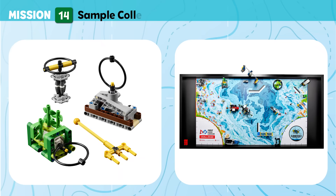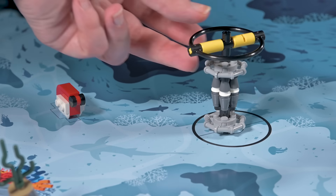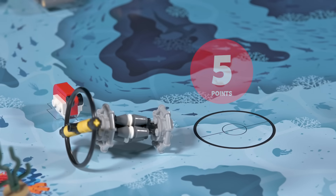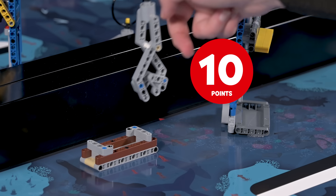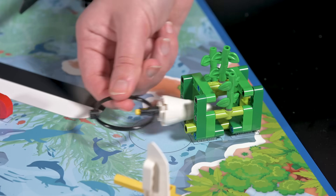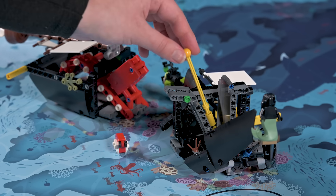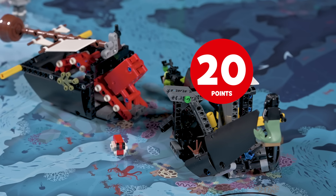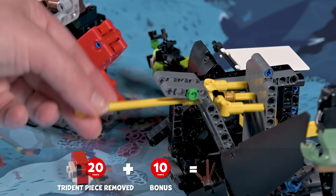Mission 14: Sample Collection. Collect samples and artifacts from different locations in the ocean so they can be analyzed by scientists in the lab. Score if the water sample is completely outside the water sample area, if the seabed sample is no longer touching the seabed, if the plankton sample is no longer touching the kelp forest, and if a piece of the trident is no longer touching the shipwreck. Bonus if both trident pieces are no longer touching the shipwreck.